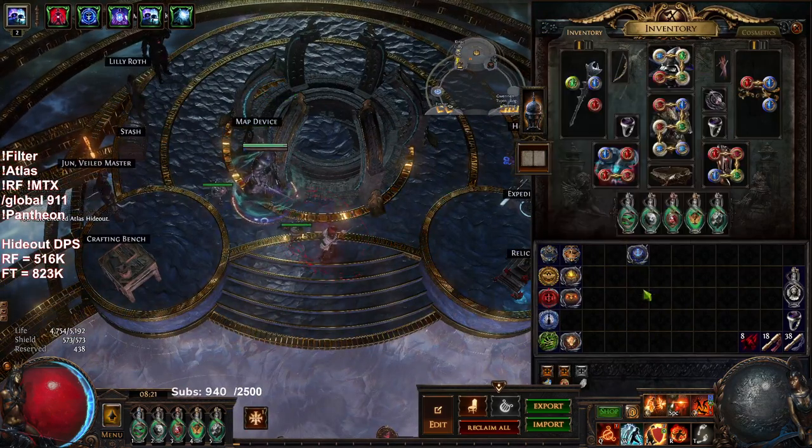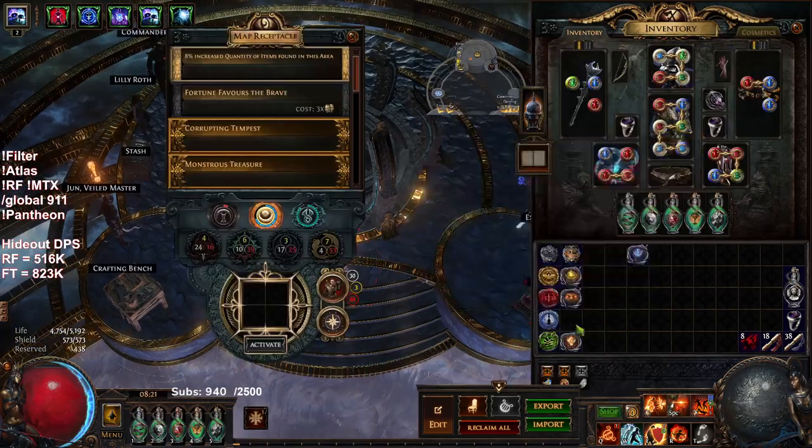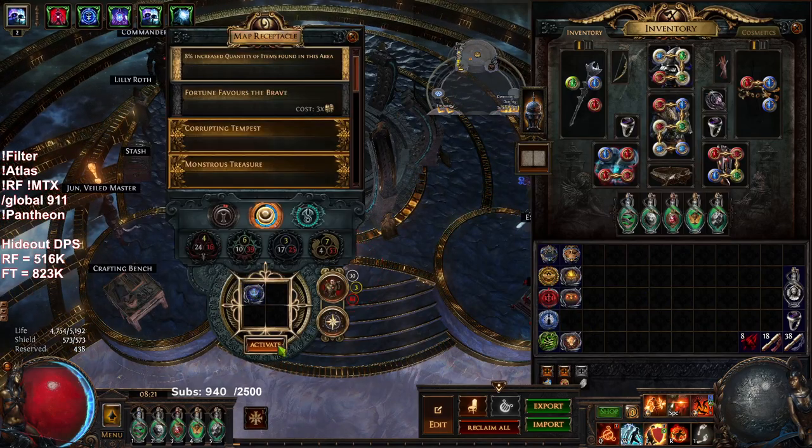I'm jumping into an Elder Guardian map. I'm currently farming invitations to try to get some awakened gems right now — that's what you can kind of see in my inventory. So I'm going to go ahead and just jump in.